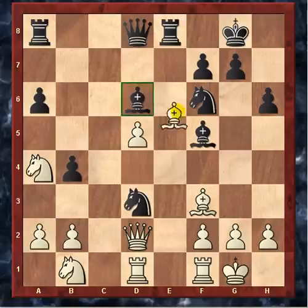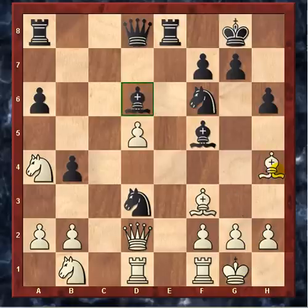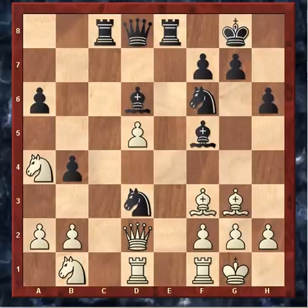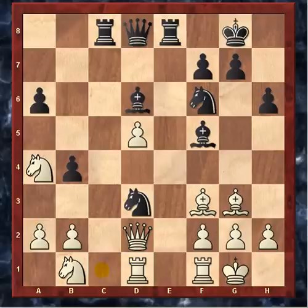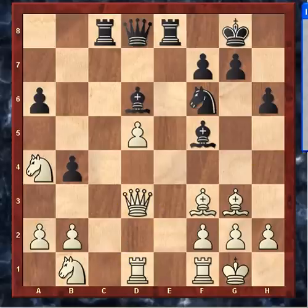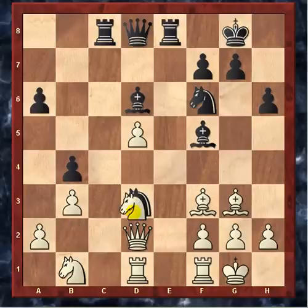Bishop g3, probably hoping to remove this blockade at some point or trade off, getting off the h4 square where it's unprotected and could be a tactical target. Rook to c8 — now Kasparov's rooks are blazing down these open files, beautiful open files for the rook. And there's nothing that can be done, because White's rooks can't get there to challenge it because of this beautiful knight sitting here.